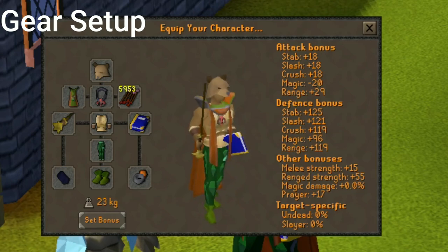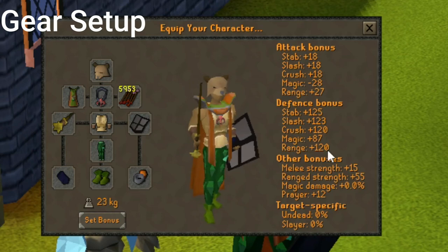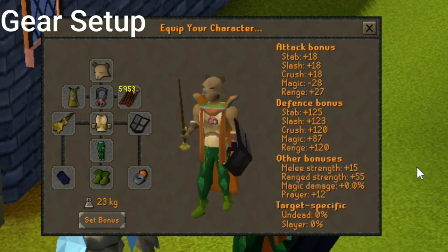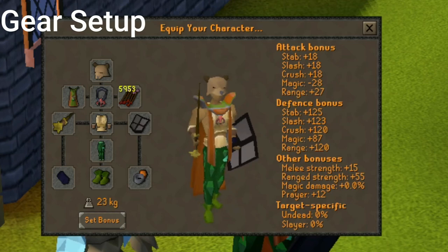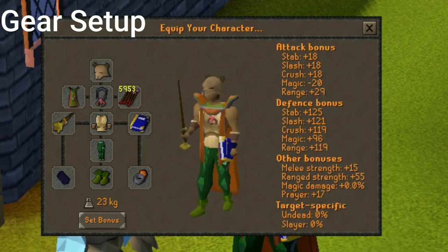Alternatively, you can use something like an Iron Kite Shield, which is a little bit tankier. It gives you a plus 1 range defense bonus — so 1 better than the Holy Book. However, you're not benefiting from the prayer bonus at all. So I do recommend using the Holy Book as it gives really great defense bonuses as well as prayer.